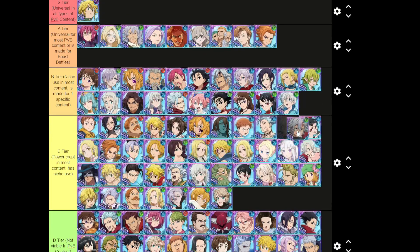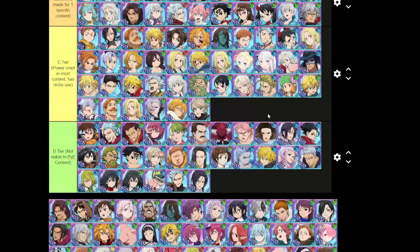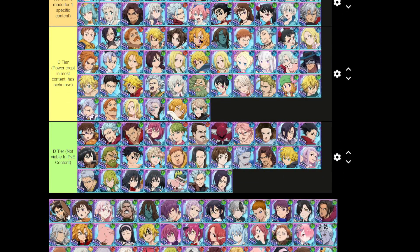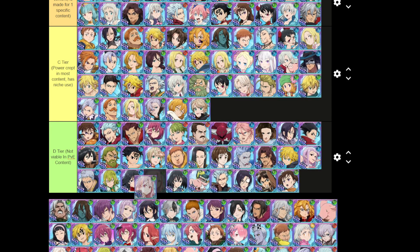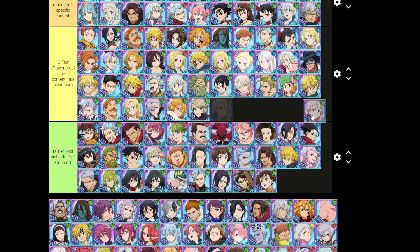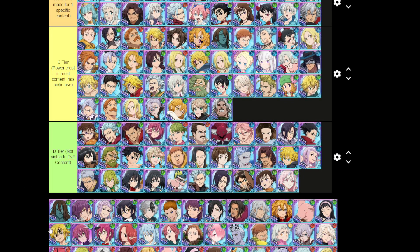Green Estarossa gets B tier — he's really good in tower trials as a cheese unit. His backline gives debuff immunity on counter and stand skills, really good in content where you need to cheese. Fraudrin is a PvP character, useless. Aaron's not good. This Diane is for PvP. Shuna is not viable — if she had bell moss cleanse maybe, but she doesn't.